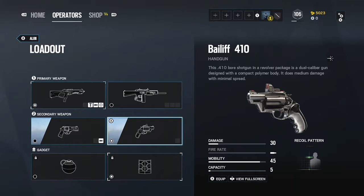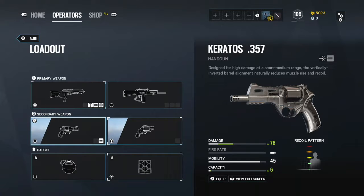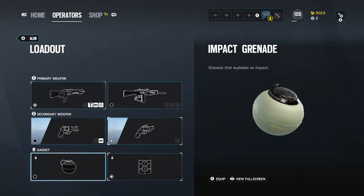I prefer the Bailiff just to make rotation holes easier. The Kratos is the best secondary without a sight.